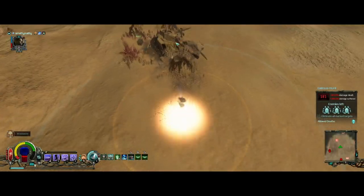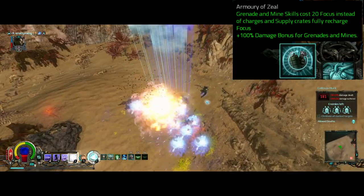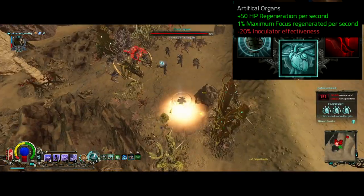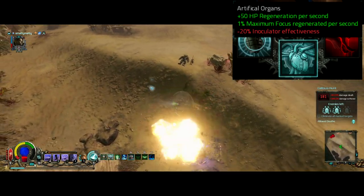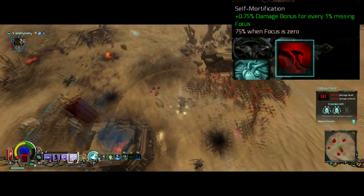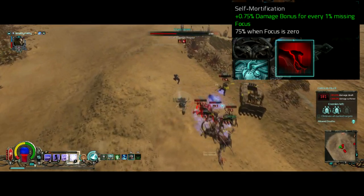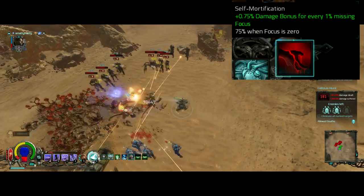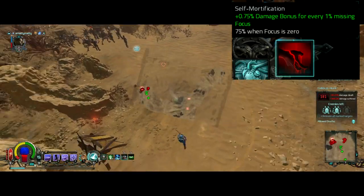The first and most important perk is Armory of Zeal — this makes our Remote Mine cost focus instead of charges and deal 100% more damage. Then I have Artificial Organs for that 1% maximum focus regenerated per second; the HP regen is also nice sometimes. Losing 20% inoculator effectiveness is a shame, but it's a downside I'm willing to deal with to sustain the focus I need to use my abilities. Self Mortification gives a pretty big damage bonus based on your missing focus, up to 75%. In big boss fights with not a lot of minions, especially not champions, you'll find yourself sitting at low focus often, so this perk can give us a big single-target damage boost versus those fights that we'd normally really struggle with.